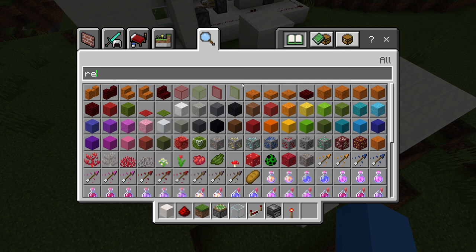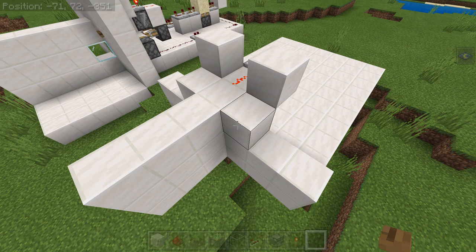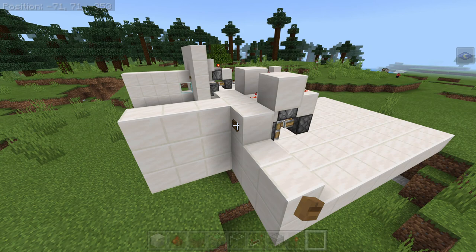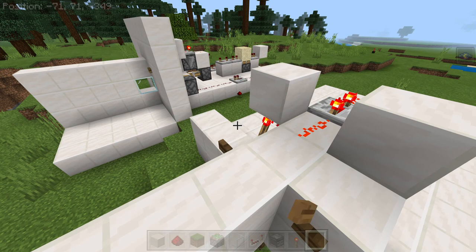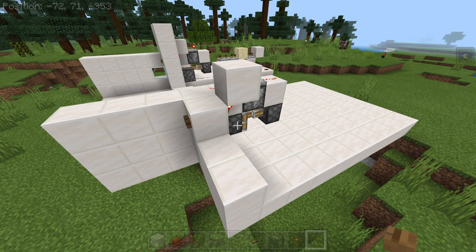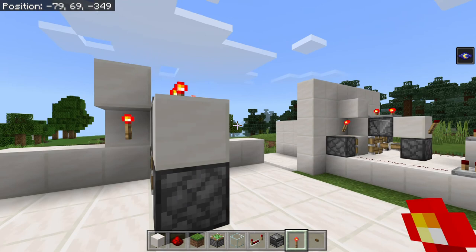And then you're going to want buttons for input. Any sort of button should do the trick. As you can see, it double piston extends, and after a short delay it goes back into place. So from there is where we're going to have to put the rest of our contraption.